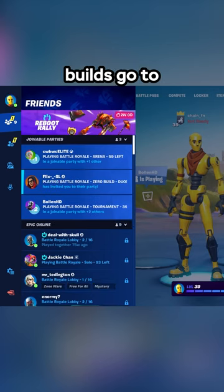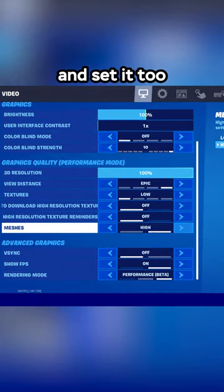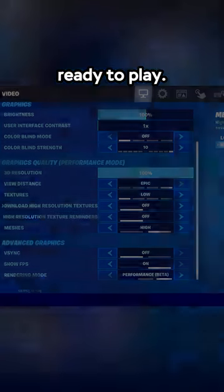To make sure you're not on mobile builds, go to settings, scroll down until you see meshes, and set it to high. You're then ready to play.